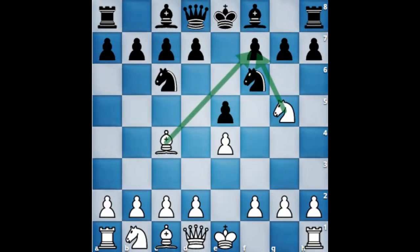It is important that you should be aware of the theory of the fried liver attack — to avoid it if you are playing with black, or to set up this kind of attack if you are playing with white, to take advantage of those traps.